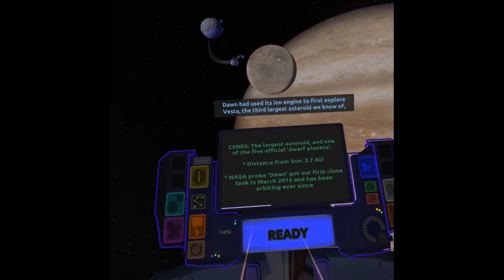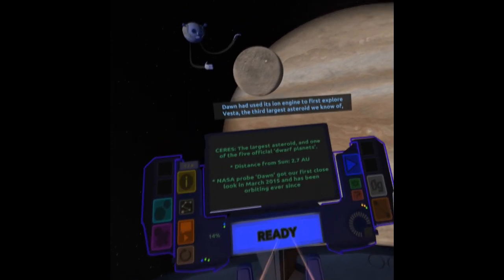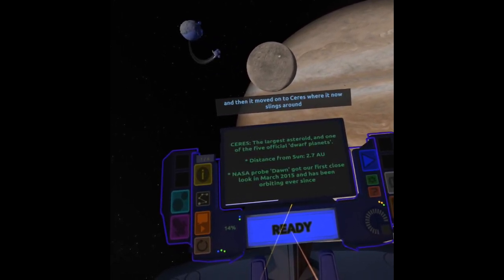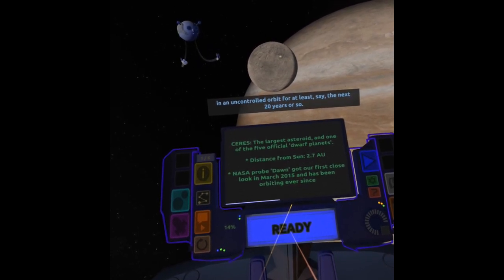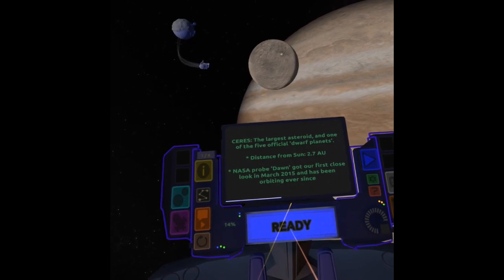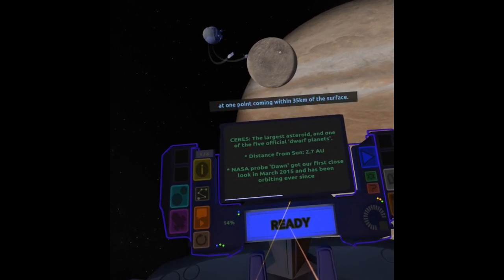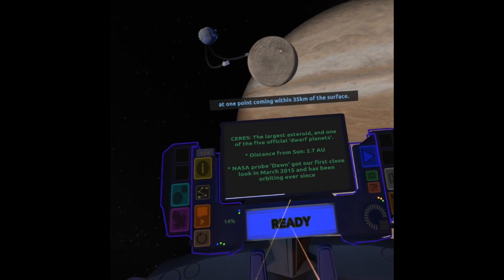Dawn had used its ion engines to first explore Vesta, the third largest asteroid we know of. And then it moved on to Ceres, where it now slings around in an uncontrolled orbit for at least the next 20 years or so. The spacecraft was able to shift orbit several times and get really close, at one point coming within 35 kilometers of the surface.